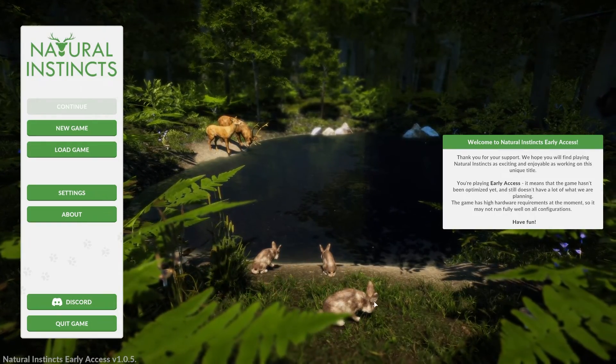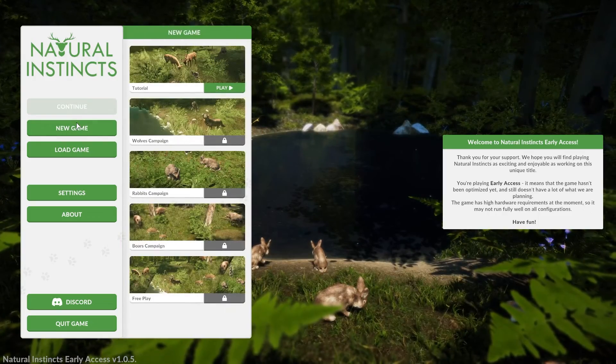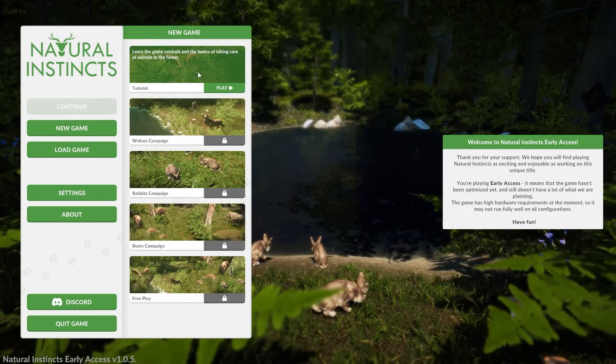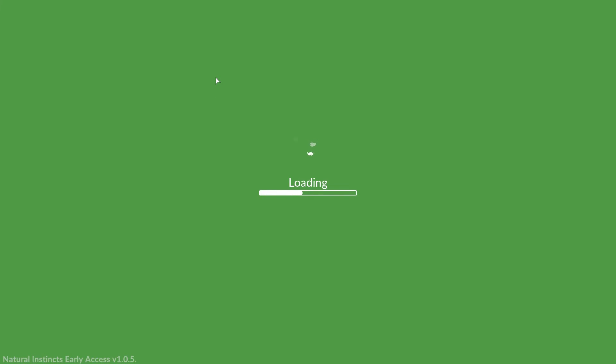From what I understand, you can sort of help pass traits down for animals and nurture them. I know I'm being vague — it's difficult to really convey what's going on here, but it seems interesting. I like this, I like the music, I like these little leaves. Ten out of ten — it has leaves, Scarlet says.